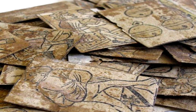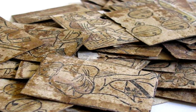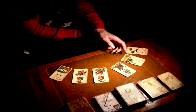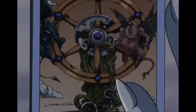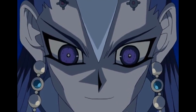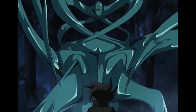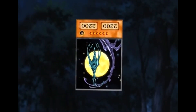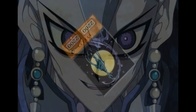Tarot cards were originally created in Europe around the 15th century as a simple deck of cards used for card games. However, at some point in the 18th century they began to be used for divination in the form of tarotology, where people would allegedly gain insight into the past, present and future by posing questions to the cards. When you reveal a tarot card, its positioning can reveal different meanings. This is reflected in the anime, as when Sartorius used an Arcana Force monster's ability, the card would spin and, if it was right side up, he would gain a positive effect, whereas if it was upside down, he would typically gain a negative outcome.